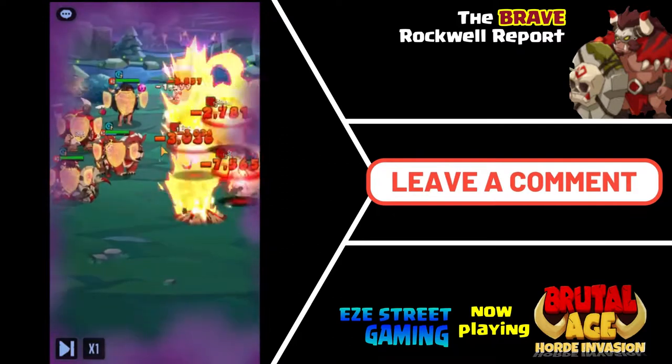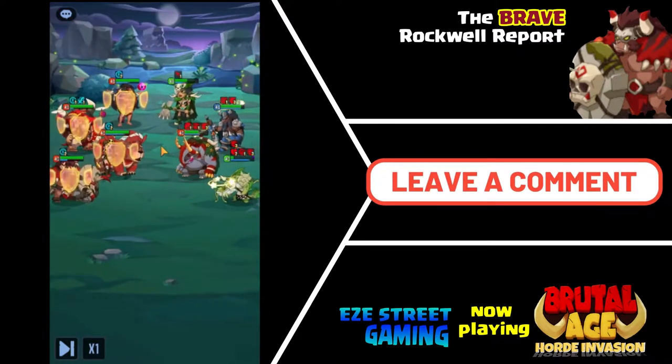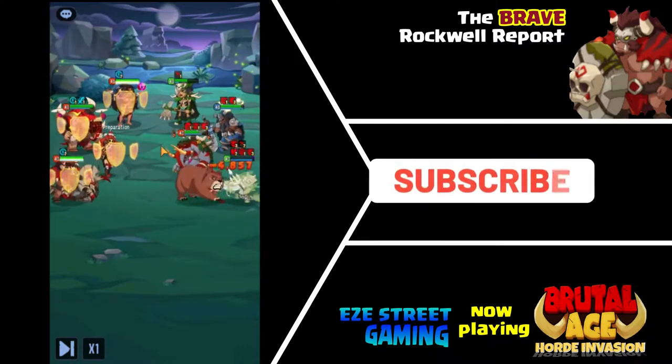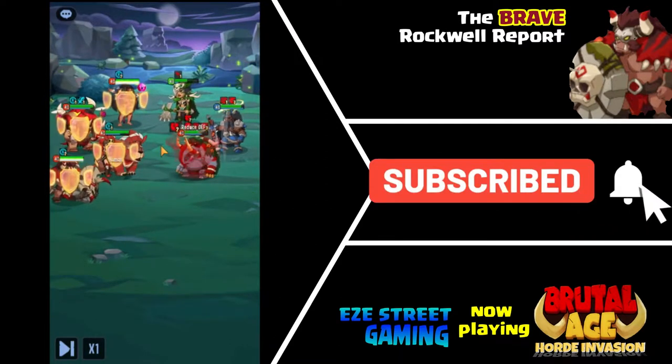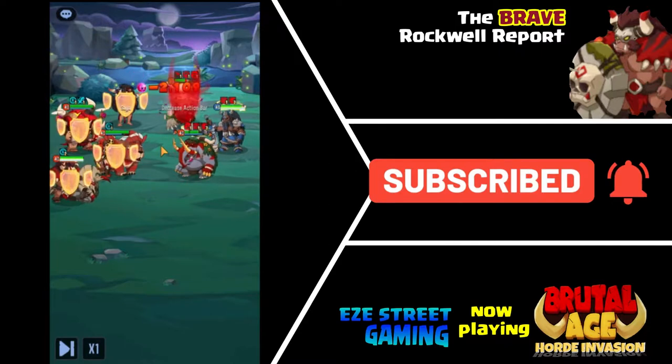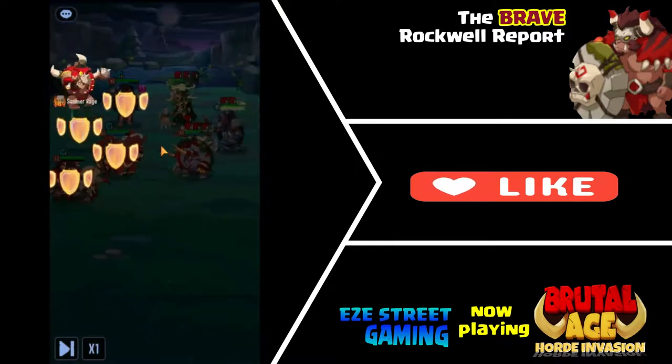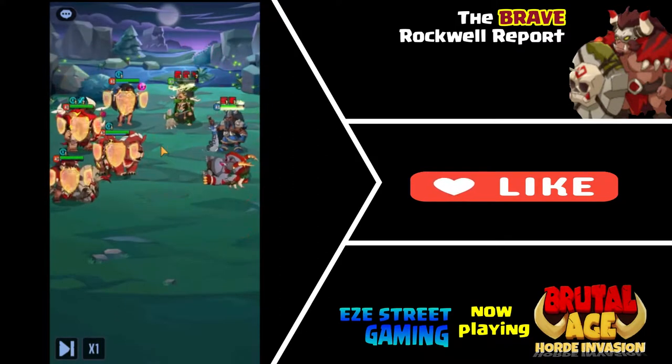We have a quick replay right at the end, trying to keep the videos a little shorter now. This is from Jay Asset from 323, one of the top contributors to the channel right now — really appreciate it Jay. Right there you see the Shelter from Red Rockwell. Jay's got an excellent team, so this replay won't last very long.